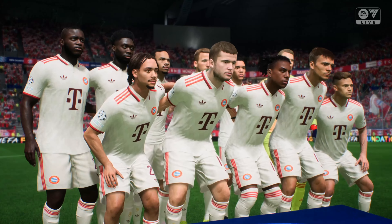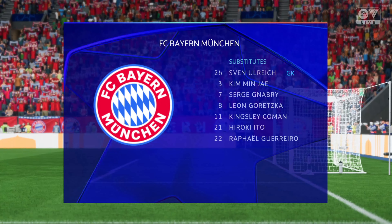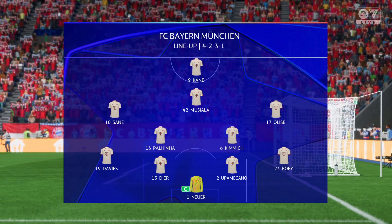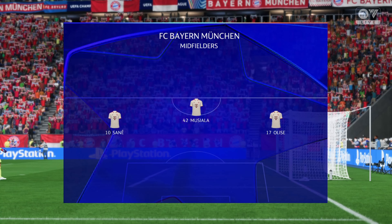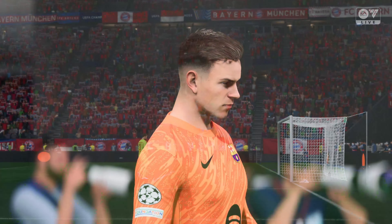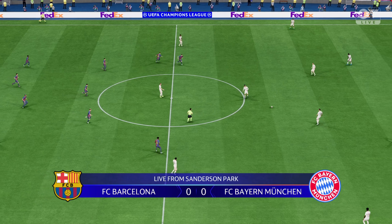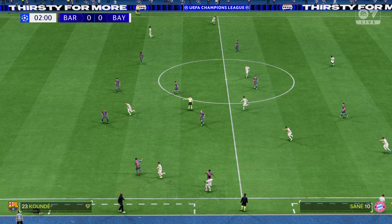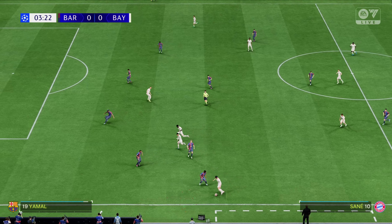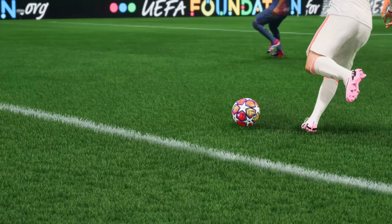This is the Barcelona team sheet. Marc-André Ter Stegen is in goal. Frenkie de Jong plays alongside Pedri in central midfield, and leading the line is Robert Lewandowski. This is today's Bayern Munich starting line-up. Manuel Neuer is in goal. Eric Dier plays alongside Dayot Upamecano as the centre-backs. Joshua Kimmich starts alongside Palinha in midfield, and the main striker is Harry Kane.